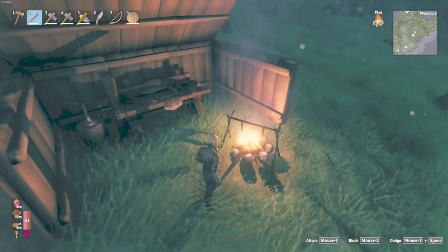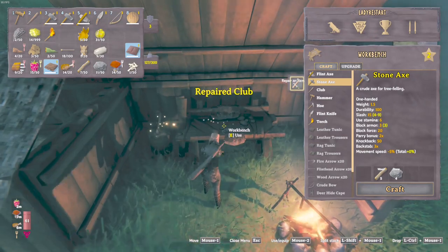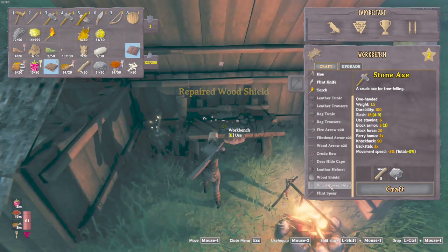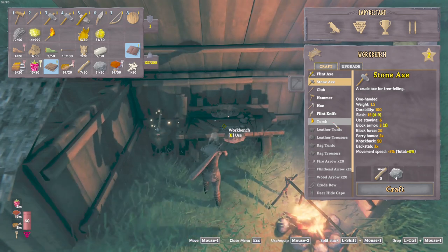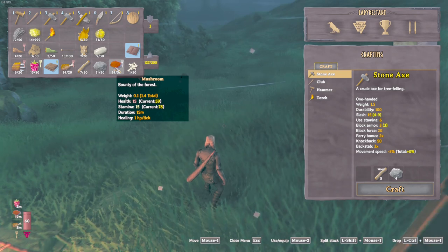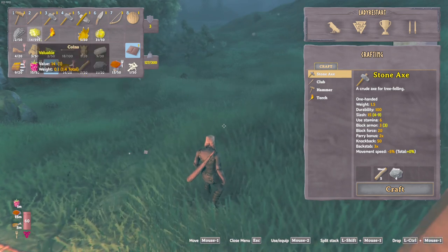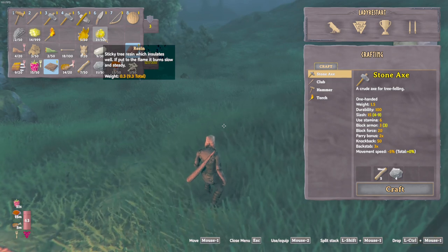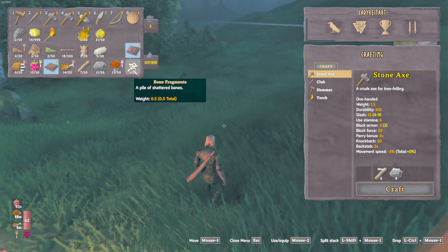I'm poisoned so I gotta figure out how to make antidotes. I don't see where the crafting — let's see, we'll fix this first. All that was broken. I don't see where I can make any kind of antidote. Unless I just eat the mushrooms. Bounty of forest — wave, stamina. I'm still poisoned. And this — oh, that's coins. Can't eat the coins. It burns slow and steady. I don't know how I'm supposed to add that to the fire. I guess I'll have to google some of it.